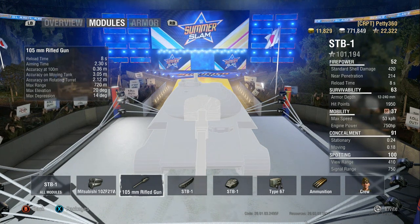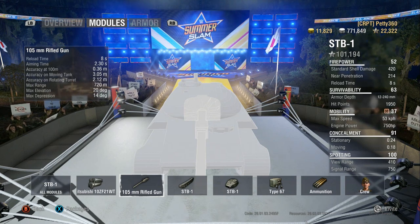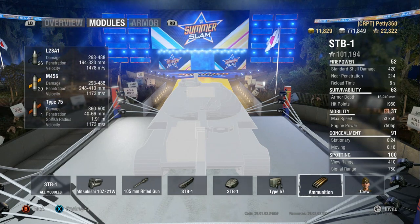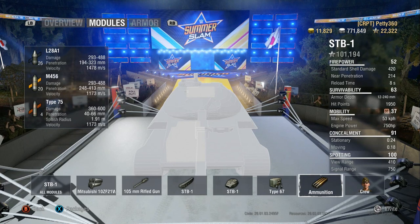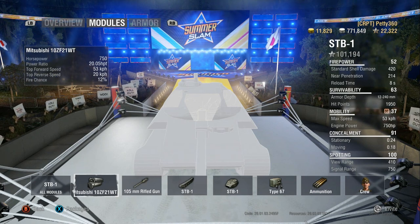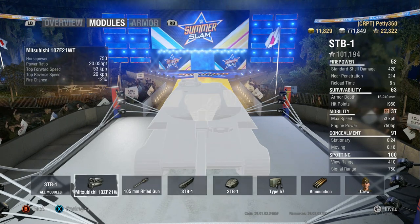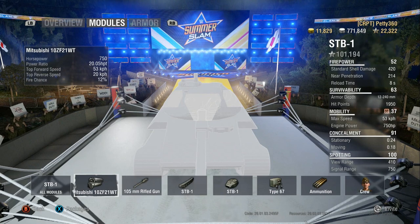For concealment you've got 24% camo, 18% on the move, 1950 hit points, and 410 view range. Shell velocity is 1478 metres per second on the APCR, which is very very good, and 1173 on the heat, which is also good velocity for a heat shell. You've got 750 horsepower — 20 horsepower per ton — at 53 kilometres per hour top speed. It's not the fastest medium, but it's not the slowest either.